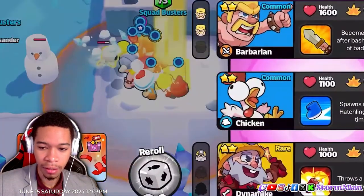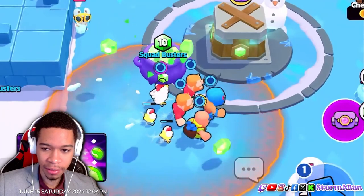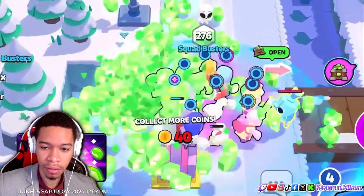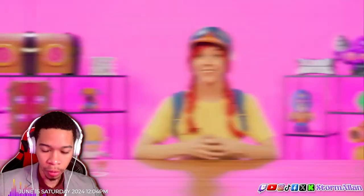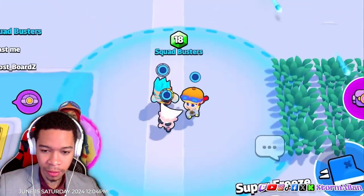We got new game modes! Gem Hotpot spawns pots of gems which spill huge amounts of gems for the first squad to grab them. Jesse cosplay is sick! As long as you've reached Desert World, you'll be able to play in Ice Vault for a week and start unlocking the new characters.